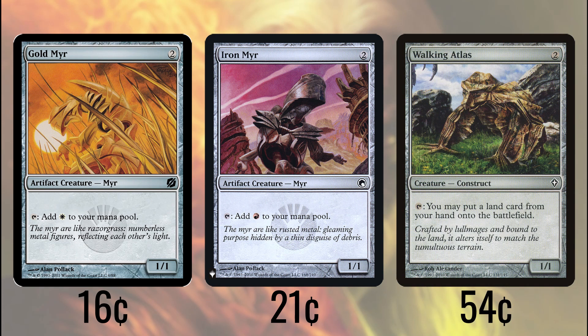Walking Atlas, despite not having artifact in its type as printed on the card, is indeed an artifact creature according to its oracle text. Although not tapping for mana itself, this does let you accelerate a little bit by playing extra lands. It only plays them from our hand, however, while most of our draw is in the form of cards we play from exile — so make sure to make your normal land play from exile and use this to play the one in your hand, rather than trying it the other way around.